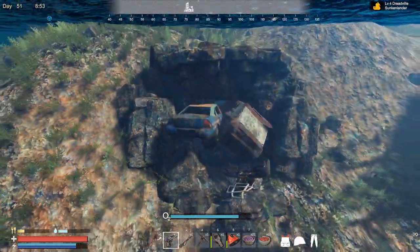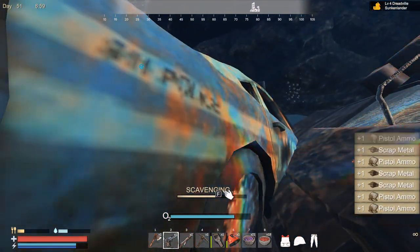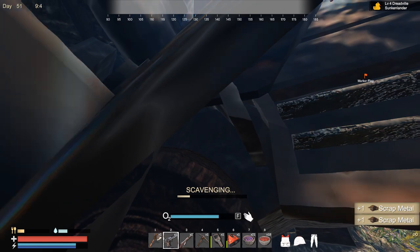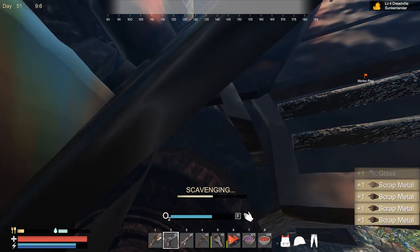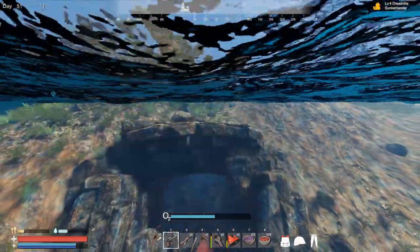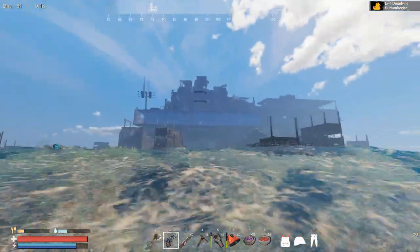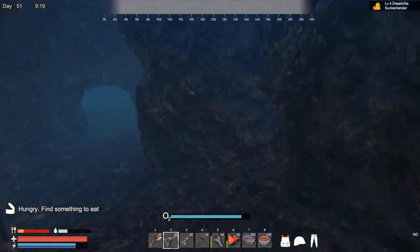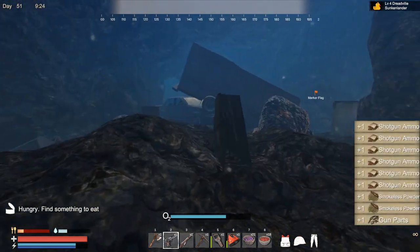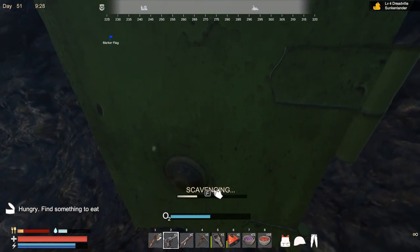Yes! I think I just discovered a secret entrance — look at that! I knew it! I knew there was going to be something, because this new design of the bases is kind of amazing compared to the old one. You really need to look around. This is the way to go inside. Let's find out how deep it goes. There's some ore at the entrance, and some military boxes.